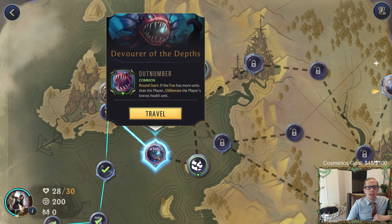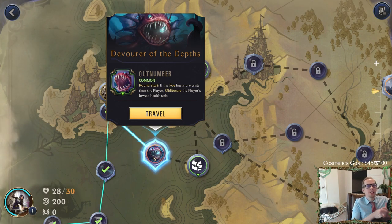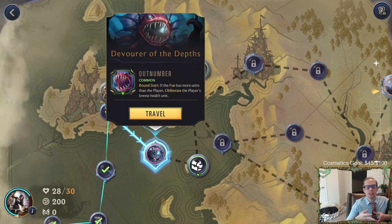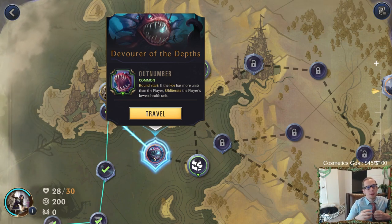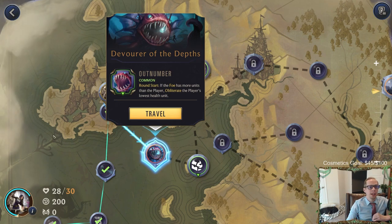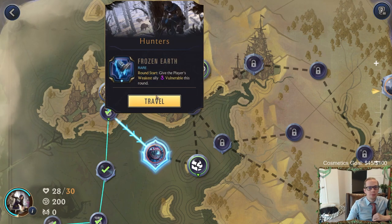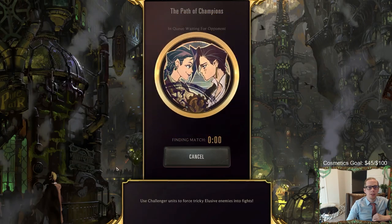Looking at the two paths - one is really difficult: round start, if they have more units than we do, they obliterate our weakest thing. That can get very out of hand - high variance. This other one is not too bad: our weakest ally gets vulnerable each round. We'll go this way.